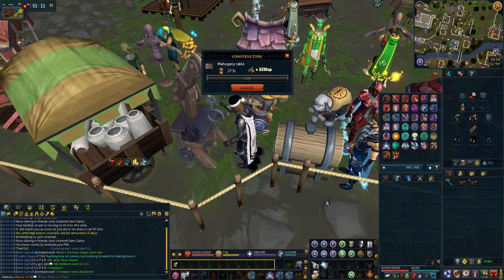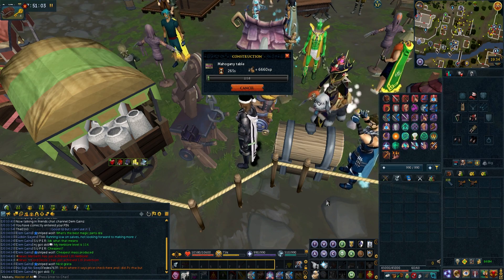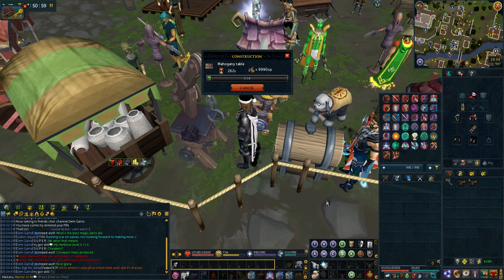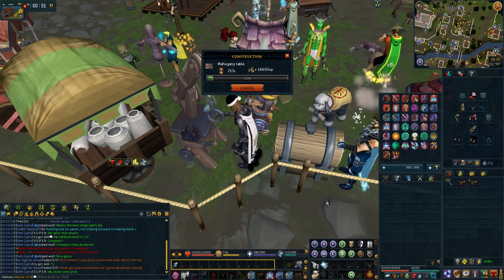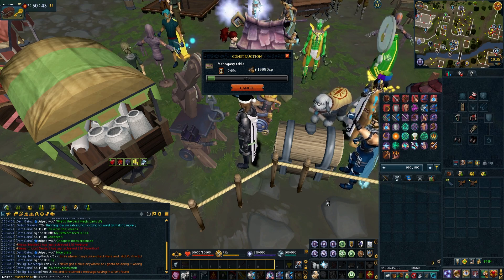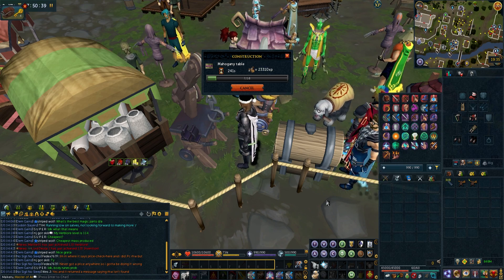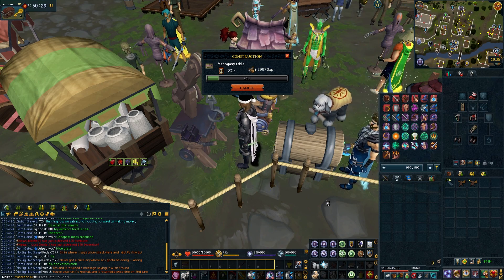Not to mention if you have protean planks — protean planks are 100% AFK. You can just make loads over and over again as protean planks stack in your inventory, making it even easier, even more chill, and a better use for protean planks essentially.